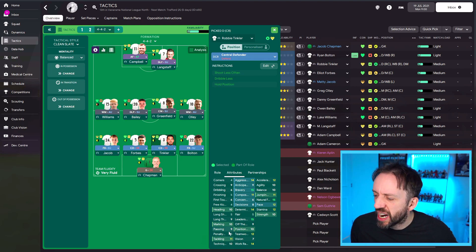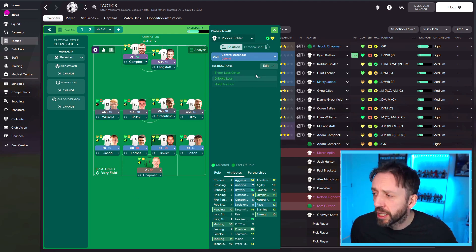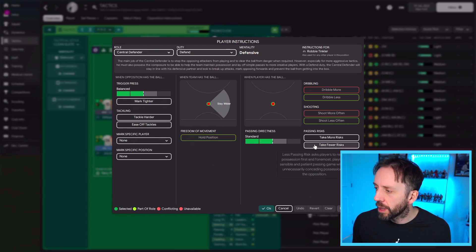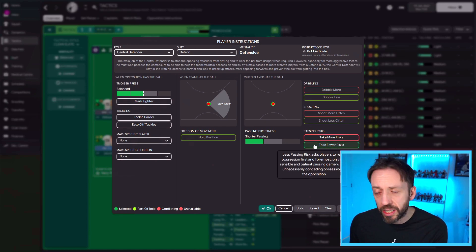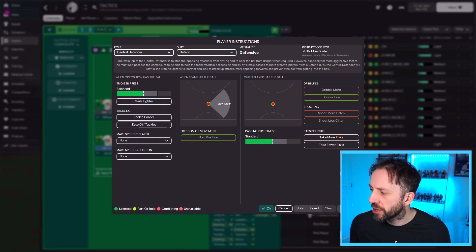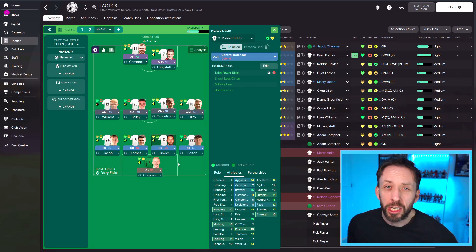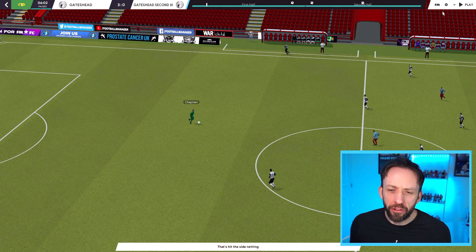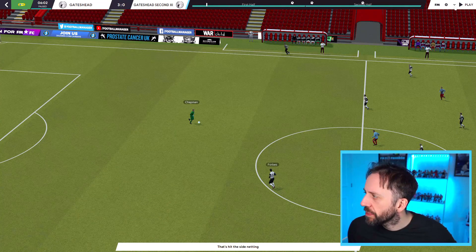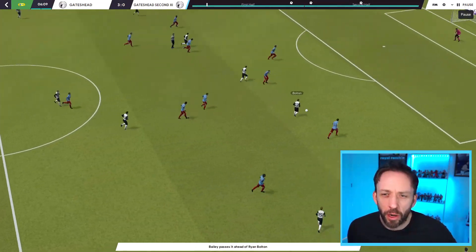If we look at Tinkler here, his passing is nine, technique ten, vision seven, first touch six — so I don't really want him taking too many risks. So that's exactly what I slot in there. This is pretty much a gimme: every time I come to a lower league team, both centre-backs will go to 'take fewer risks.' When I take that off, you can see the option for more direct passing is set at standard. When I knock it on to take fewer risks, it instantly becomes shorter — so he's going to pass the ball shorter. That's a big help in keeping the ball and not giving it away stupidly. So now when Forbes receives the ball from the keeper, instead of going for a defence-splitting pass, he's more likely to lay it off to a central midfielder who can start the move in a far better manner.